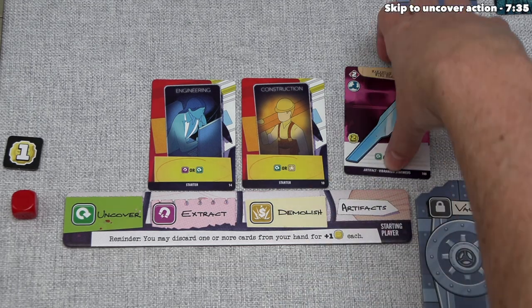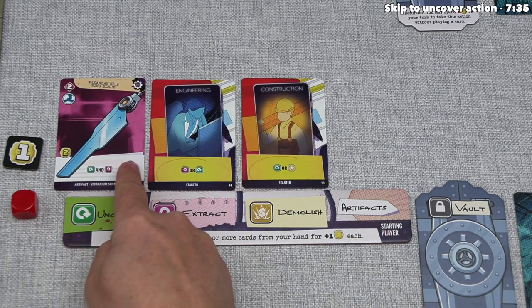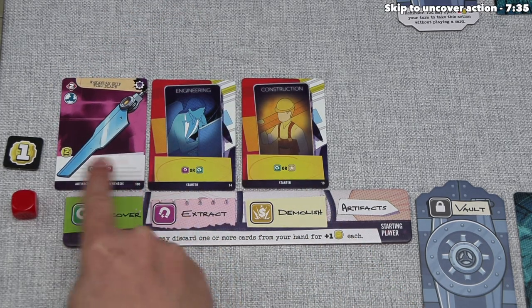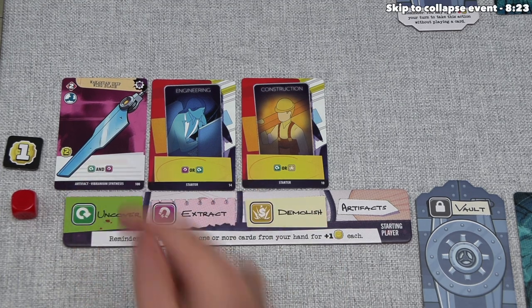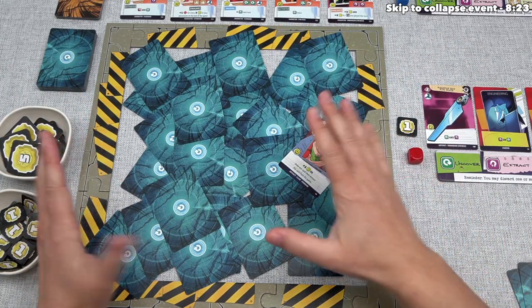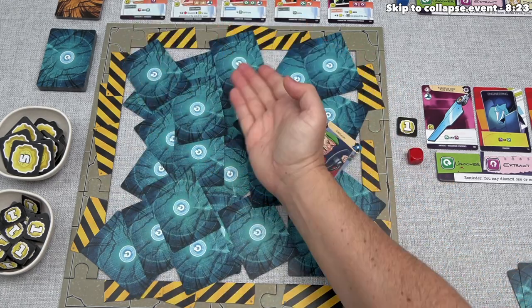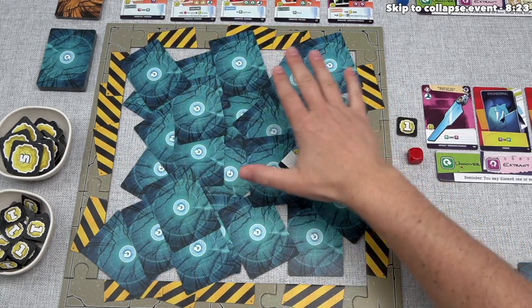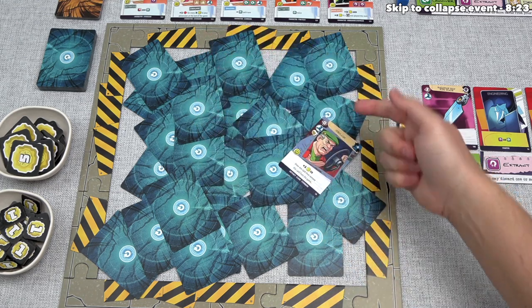I think we want to place this card on the uncover slot and now do all of the actions printed here — an uncover action, and then an extract action. To perform the uncover action, we look at the destruction zone. When we do an uncover action, we select one card and flip it face up, putting it right back down onto the rubble as close as possible to the orientation it was in when face down.